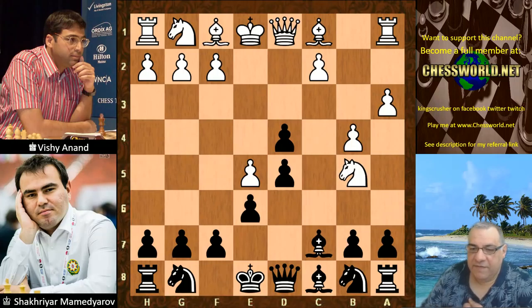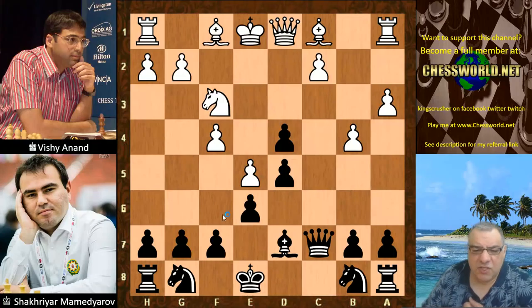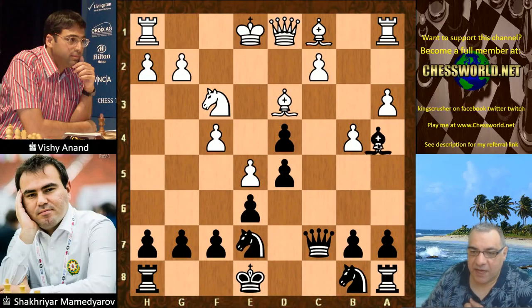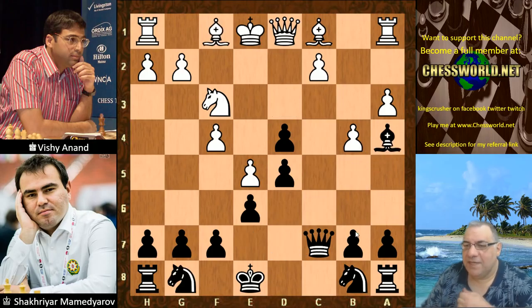Bishop c7 hitting the e5 pawn. f4, Bishop d7. White takes that dark-square bishop, Queen takes, Nf3. Now usually Ne7 is played here — for example Bishop d3, Bishop a4, this has been seen before. We get a slightly different move order, we get Bishop a4 immediately.